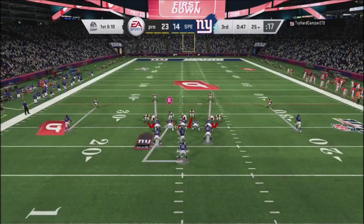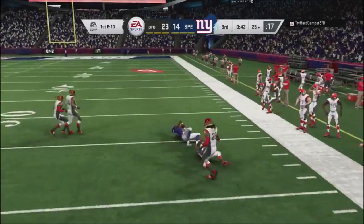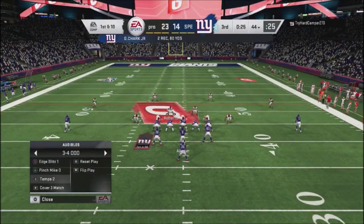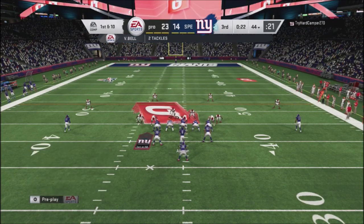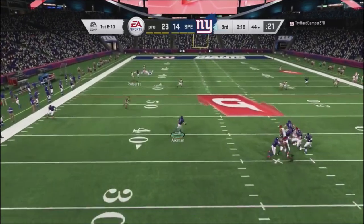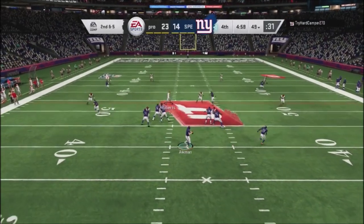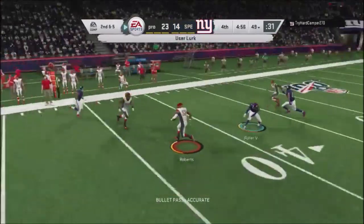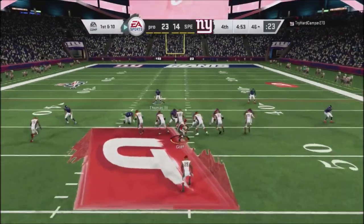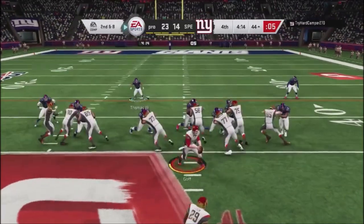First down situation — I go with the man blitz. He hits me with another out route on the backhand side and turns it up for a first down. No-huddle again. I jump into the cover two shell because he's been hitting those out routes. He takes off with Troy Aikman, who is not a fast quarterback. He then throws into my user and I pick him off, taking the ball down to the 45. It's one of those situations where you know he's pressing — he's down by two scores.